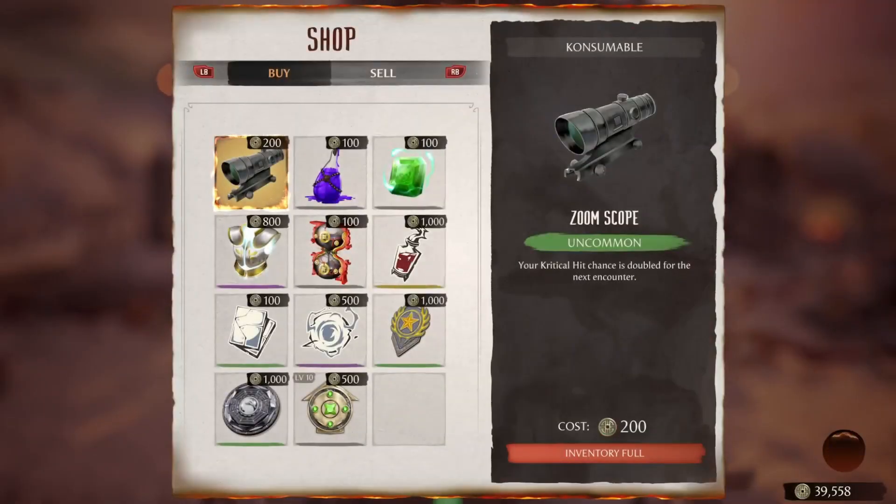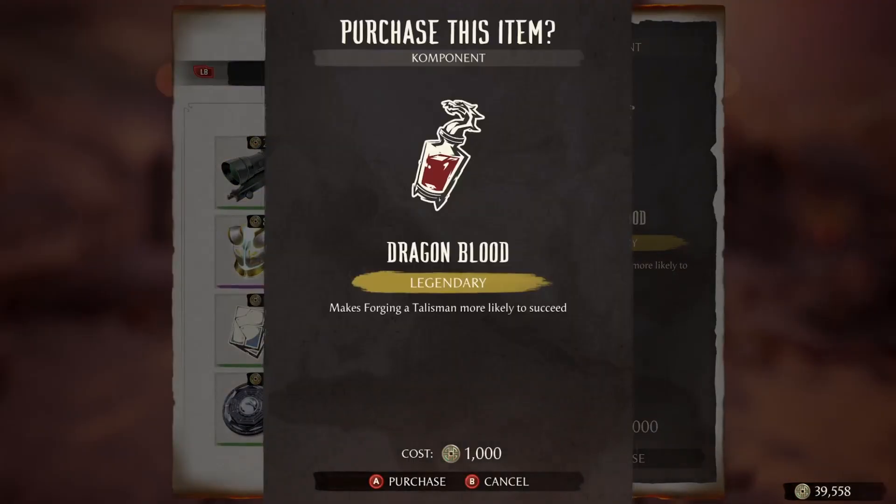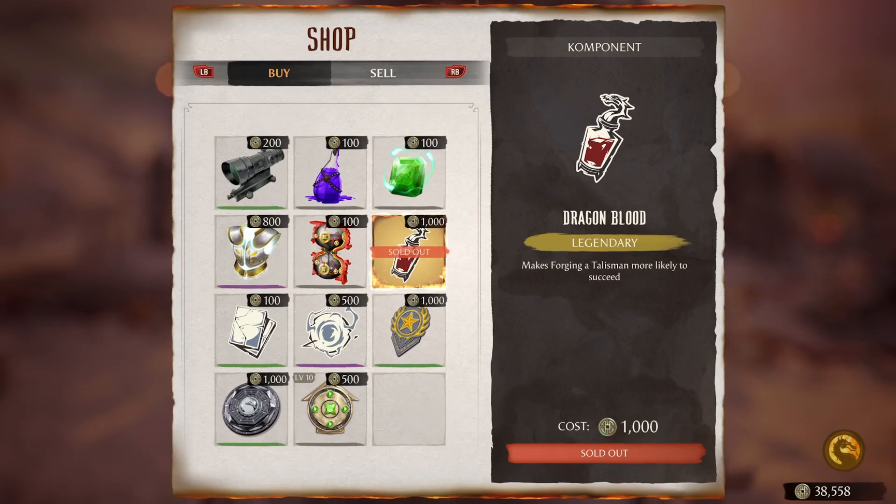The reason why this is so great is, as you can see on screen, I'm buying this component here — so basically I can make any type of talisman I want.